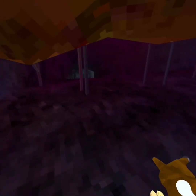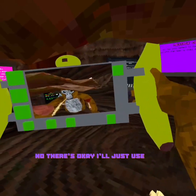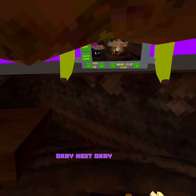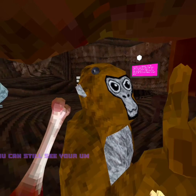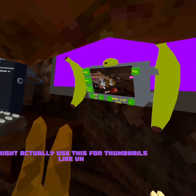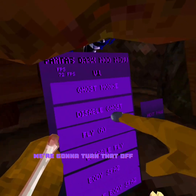I guess I'll just show you in the mirror — okay there's no mirror, I'll just use the mod camera. First thing we have is Ghost Monkey — it's just ghost monkey for people. You can still see your cosmetics; I might actually use this for thumbnails. We're gonna turn that off. Fly with A — it goes really fast.